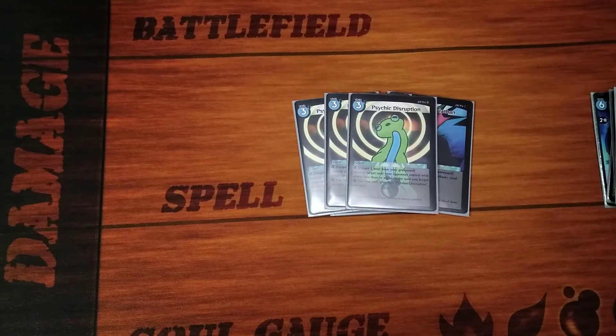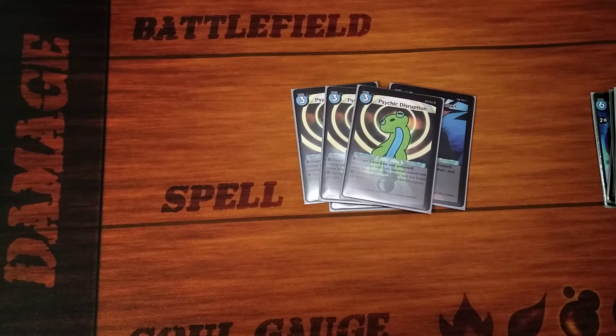Next we have Psychic Disruption, a form of removal. The Leviathan spell is level three water. Psychic Disruption is a level three water as well. What this card does is basically you can forget one soul from your graveyard, and if you do, destroy a soul your opponent controls with power less than or equal to the soul that was forgotten this way. And you can only play one Psychic Disruption per turn, which is one of the reasons why you would want only one of your Dread Skull Leviathans on the field and some in the graveyard, so that you can get rid of stuff that's 700, 600, or 500 power.